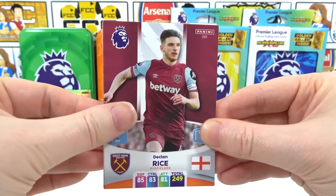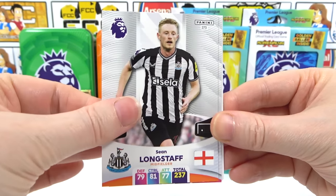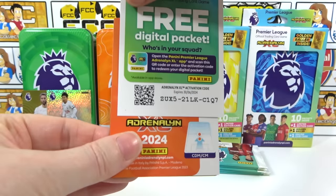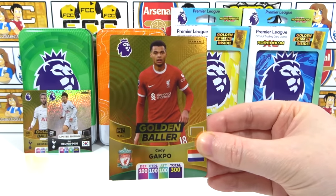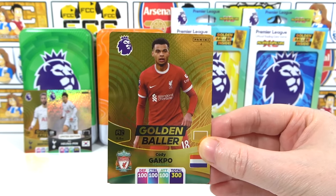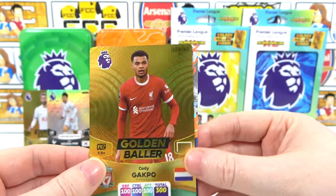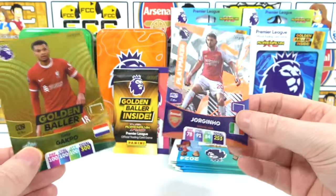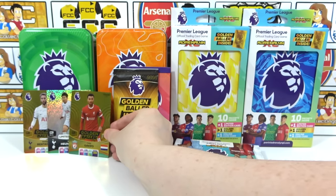Fifth pack: Declan Rice, Cortata, Longstaff, Robinson — no Arsenal card! There's the code — and a Gorginho Playmaker! We got a wild golden baller — I didn't even see it coming! That is awesome. You can't always see them 100% of the time. A wild Gorginho called it Playmaker — orange tin is winning!